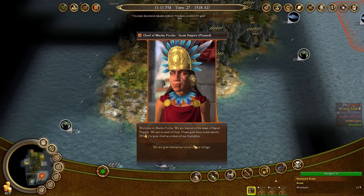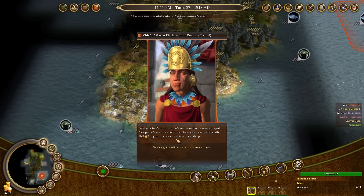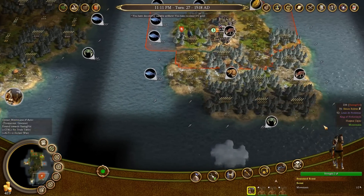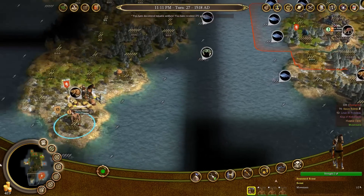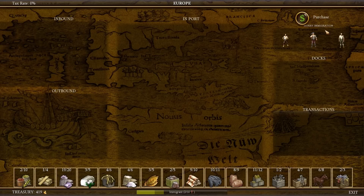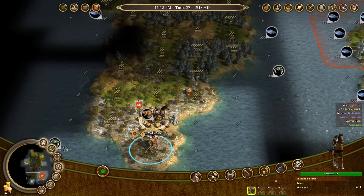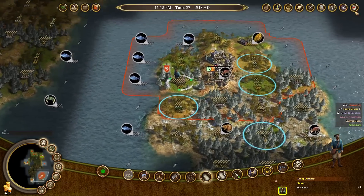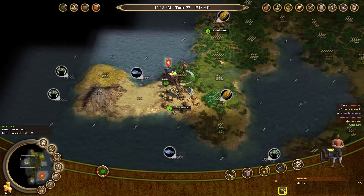This city is actually going to be quite valuable to us — the capital of Machu Picchu. They're learned in the ways of the expert trapper, and I was the first to discover this settlement, so I get a gold bonus. I'm going to use that to produce expert trappers to begin trapping fur and then turn that into coats. You can't buy expert fur trappers in Europe — the only way to get these very valuable units is through native settlements. Sometimes the games don't have all of the ones you need, so it's actually quite nice to have access to that.